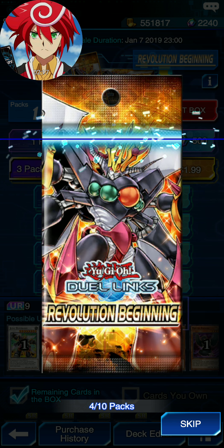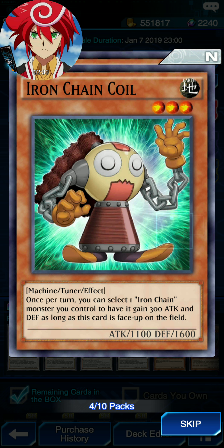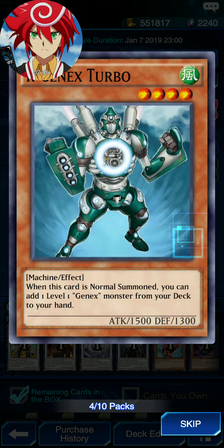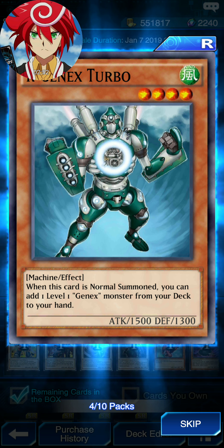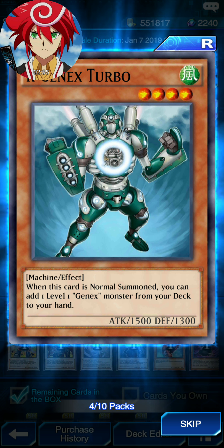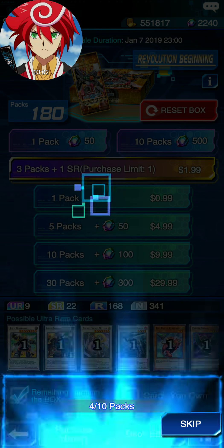Pack number 4. We have Resilience Device — target two face-up monsters you control of the same type or attribute and change one of their levels to the current level of the other until the end phase. That's confusing. Iron Chain Coil — once per turn, can select 1 Iron Chain monster you control to have it gain 300 attack and defense, slaying this card straight up on the field. GenX Turbo — when this card is normal summoned, you can add 1 level 1 GenX monster from your deck to your hand. Not bad.